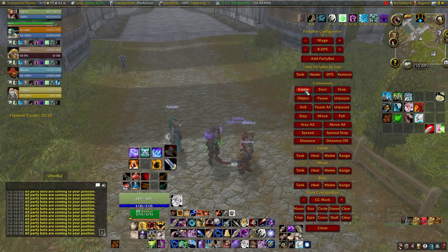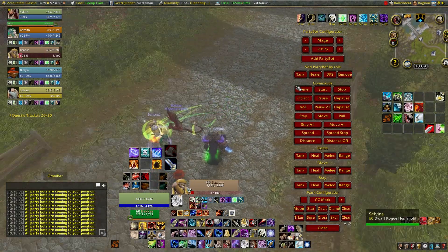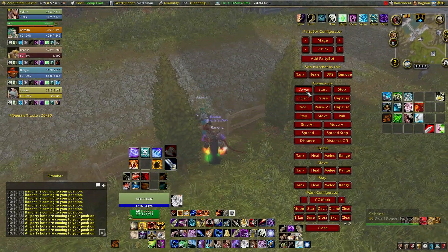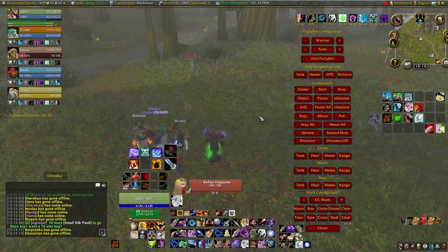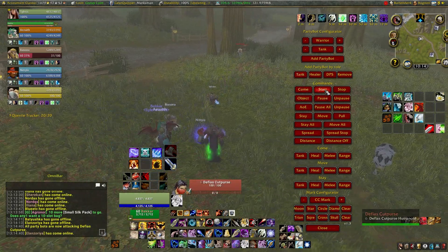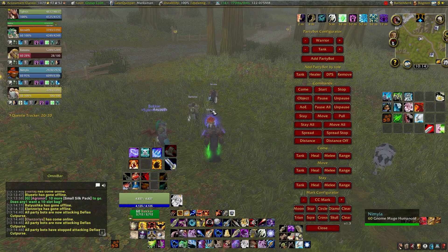The Come command makes all of your party members come to your position. If you select a single party member, the command will only apply to them. If you continue to use the command, they will come to your position through obstacles and walls. Start will command all your teammates to start attacking the selected enemy. Stop will command all your teammates to stop attacking the selected enemy.